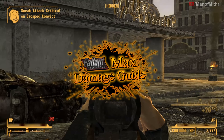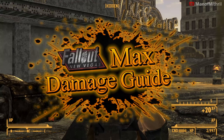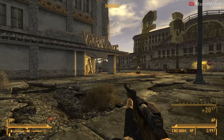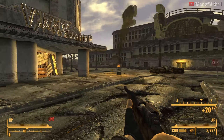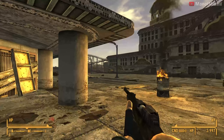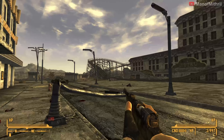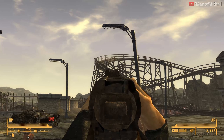All right guys, this is Mythril back with another Fallout New Vegas max damage guide video. Today the item we're checking out comes from the Gunrunner's Arsenal DLC, and that is the Pazencia. Hopefully I am pronouncing that correctly — if not, my bad. I'm going to pronounce it Pazencia.